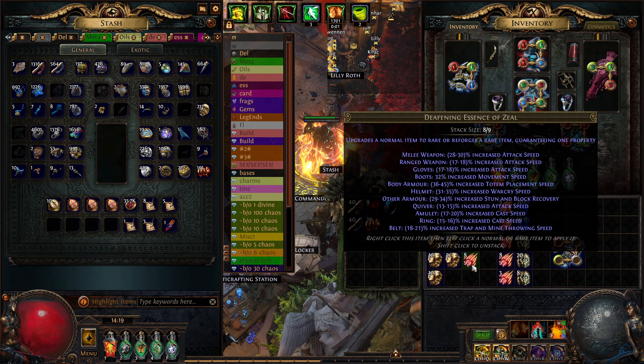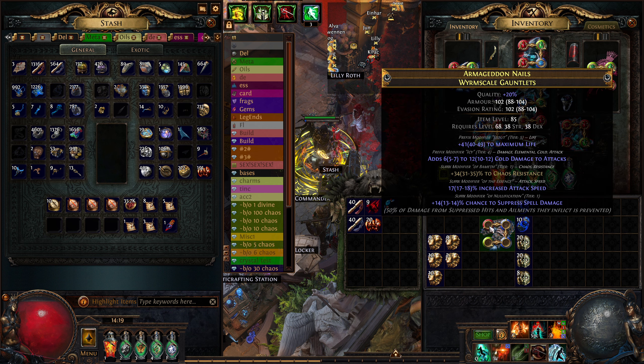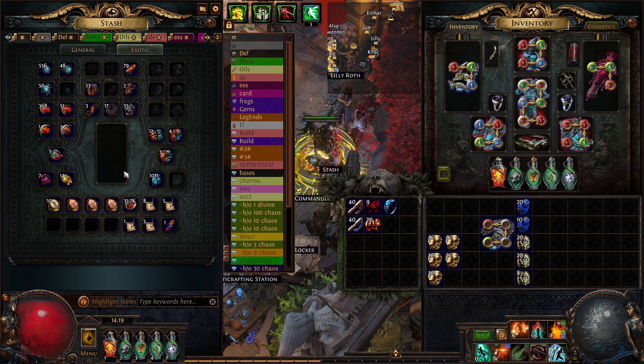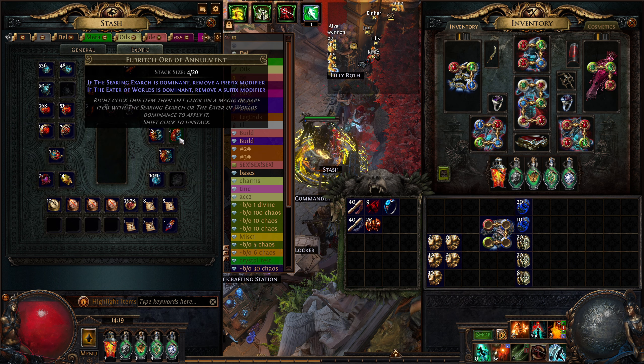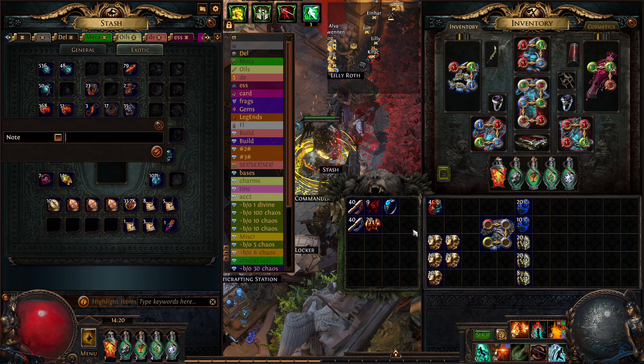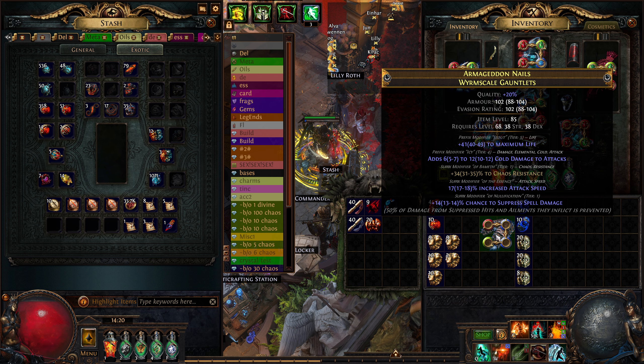Now what we're going to do - we've got lucky and we have a spare prefix. But if you weren't lucky, what you'd want to do is go in here, find your Eldritch Annulment - Searing is Dominant, remember it's a prefix - so just apply a random crappy prefix, a random Searing one, and annul off the prefix.